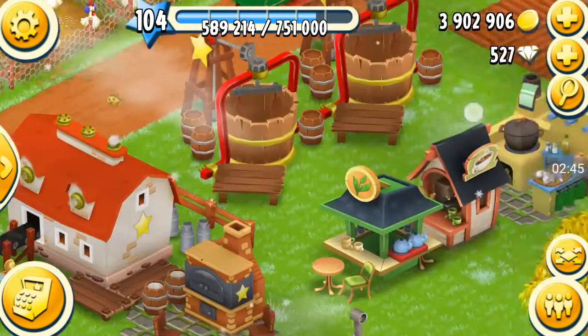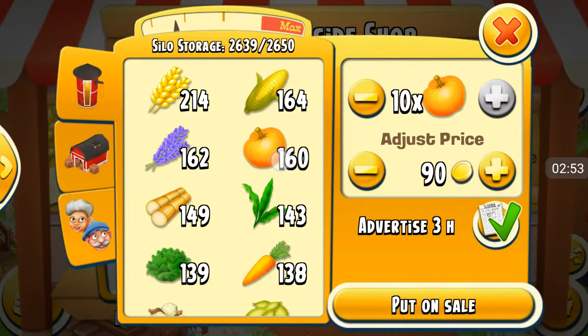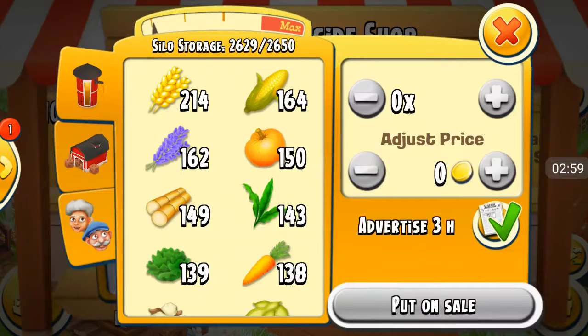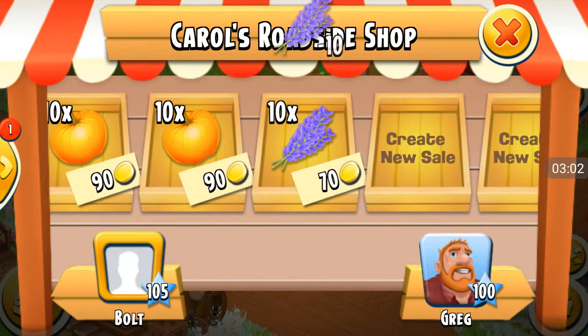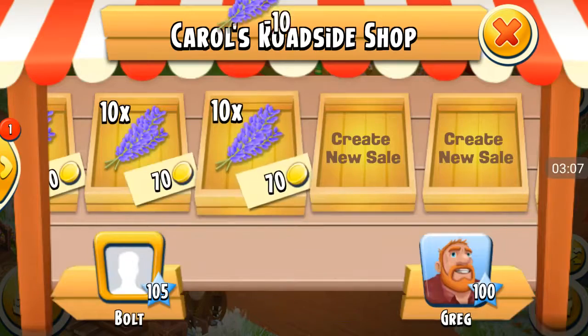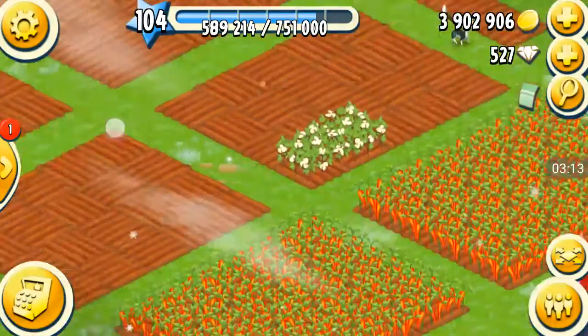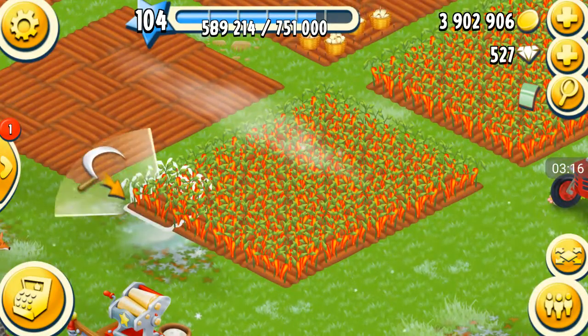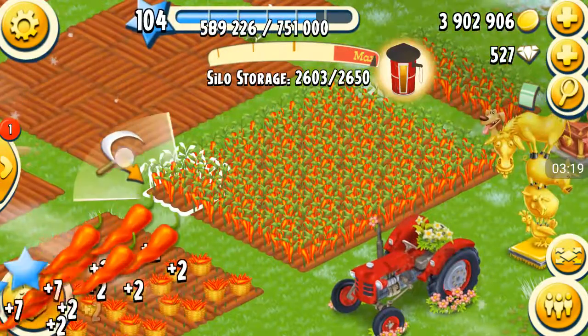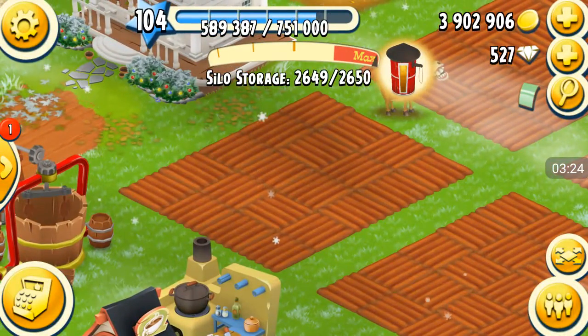Usually I have a lot of things that still need to be planted, so I tend to still have enough room. My storage is 2,650 at the moment. What I'm going to do is just put up a couple of things that are much over my lower limit here, just to clear up some space, and then I'm going to put an ad on my wheat.